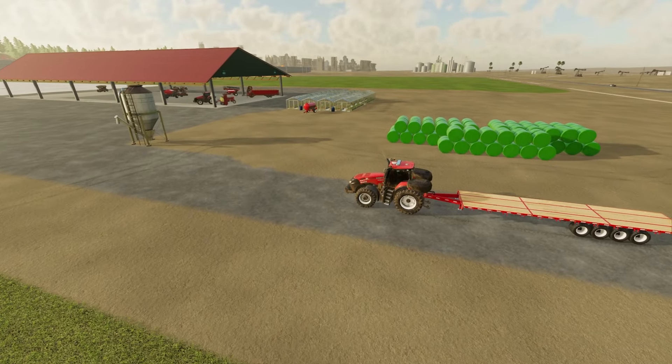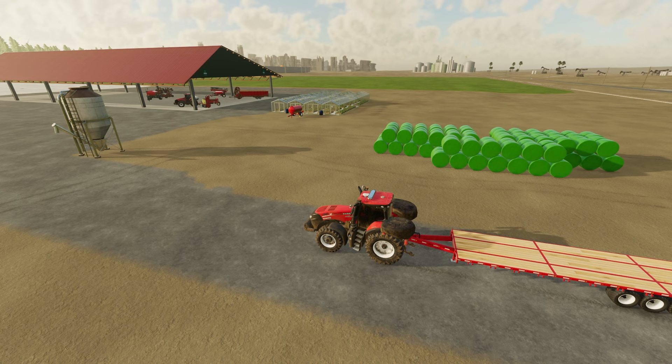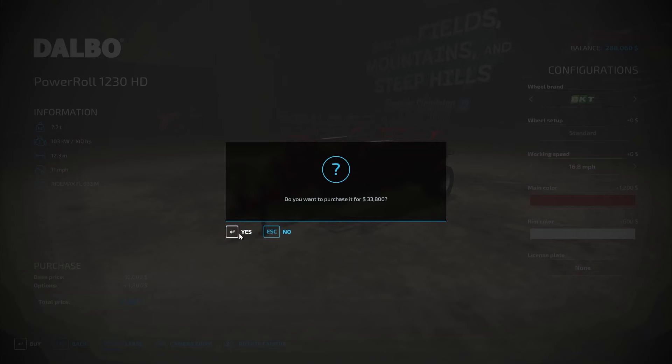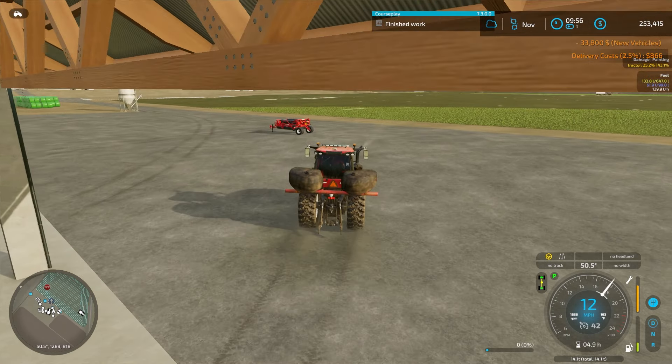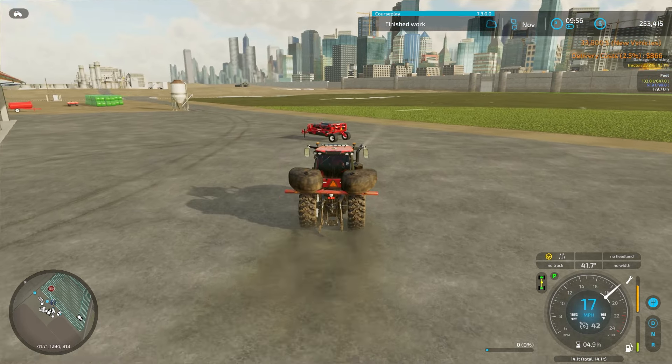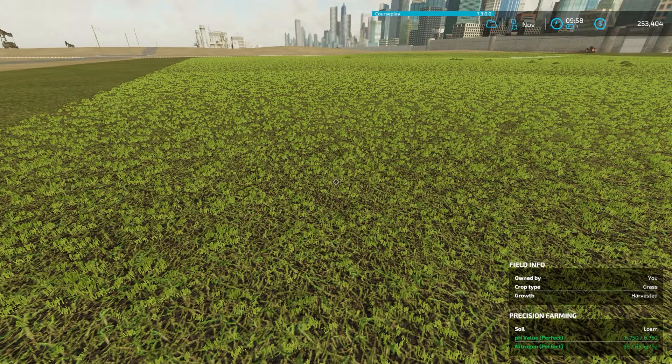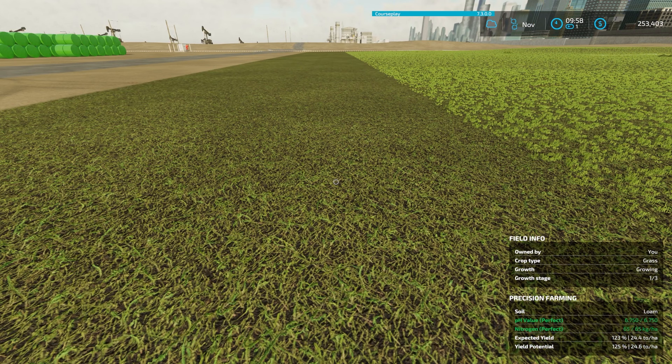Next up for this field is we need to lime it and fertilize it, and I'm going to roll it to get into a faster growth stage. I do have a roller, but I need a grassland care roller. This one is 12.3 meters wide and going to cost $33,800 — I'll go ahead and buy that since I know I'll use it quite a bit. Lime is done, fertilizing is done, all that's left is rolling. If you roll the grass it advances the growth stage, so next month will be stage two of three instead of one of three. That's the idea — if it grows this month, since it stops growing over winter.